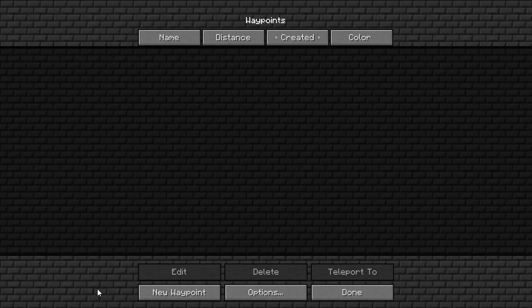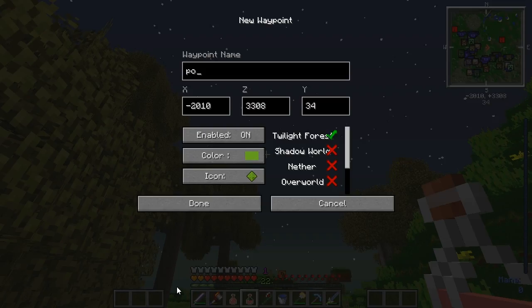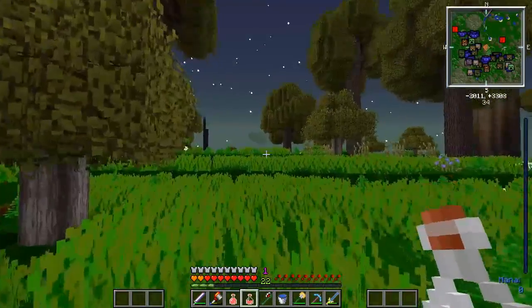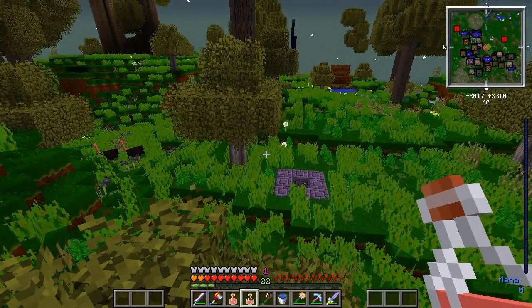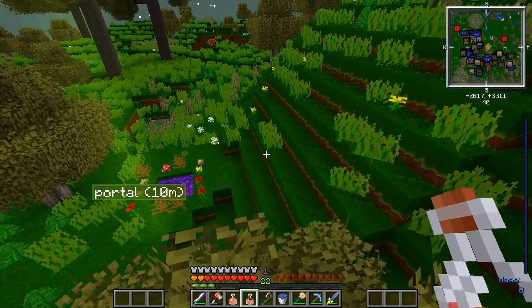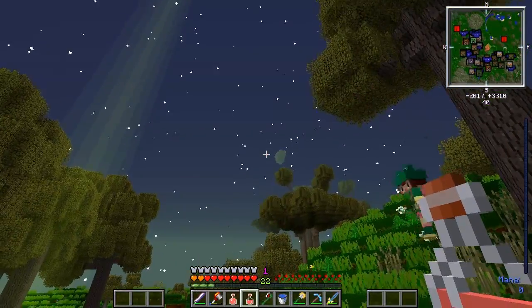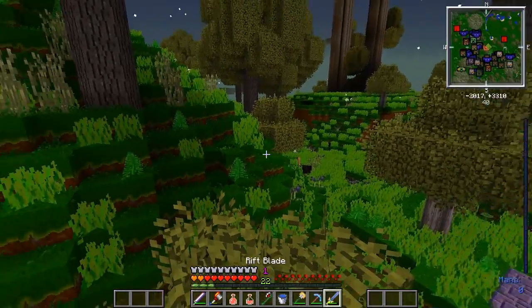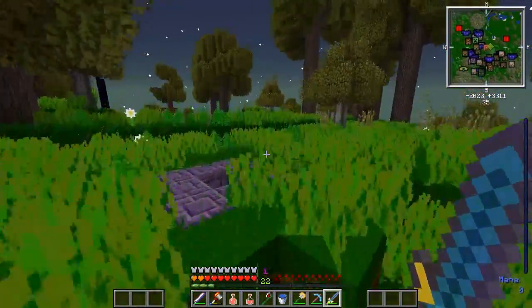So let's start by actually putting up a waypoint — portal — that way I know how to get home. Also, I didn't bring a dimensional door with me. I doubt we're gonna go too far from the entrance.